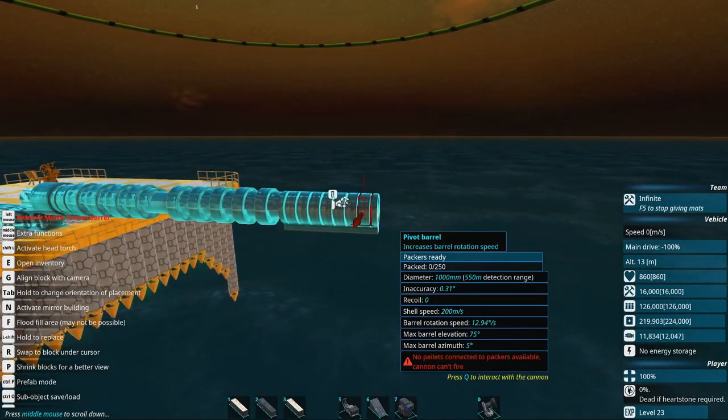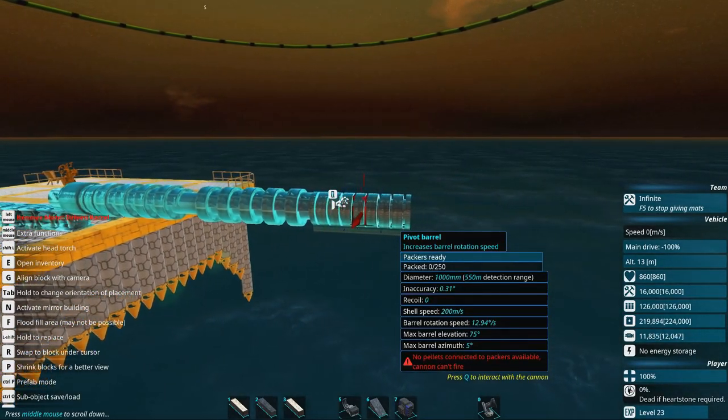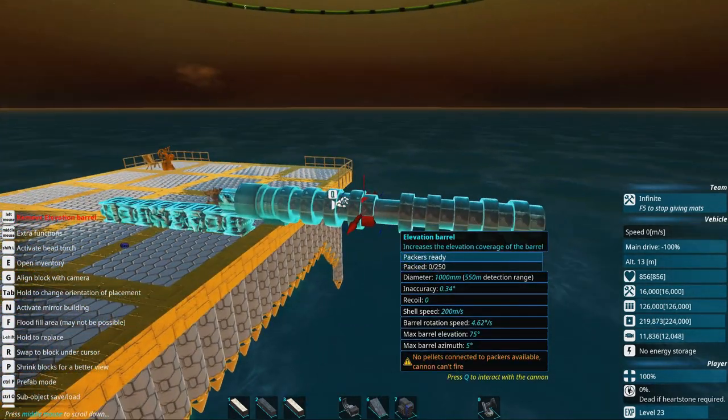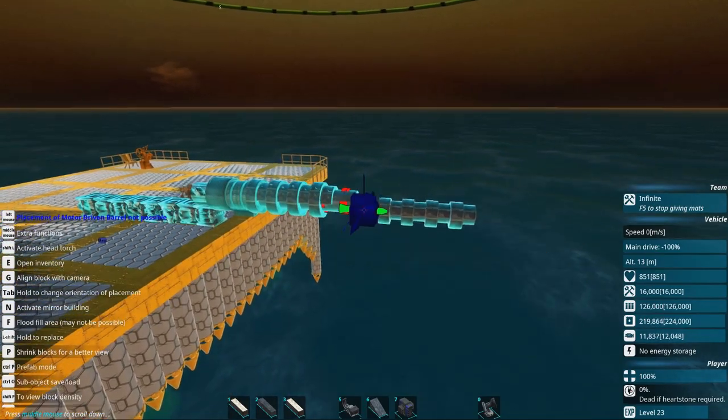If we add some rotational barrels, we will not increase the azimuth but only increase the rotational speed. So that's kind of a neat thing — that's how it works now. So 75 degrees is the elevation you can make a cram cannon arc up without having additional components.